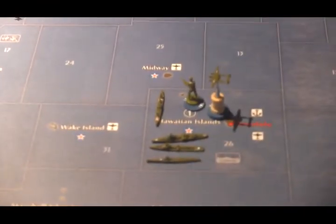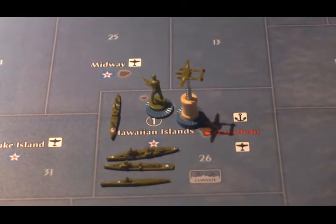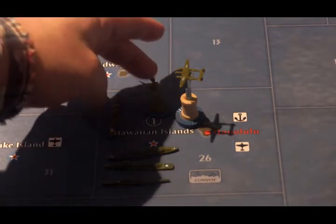Over on the Pacific side, in Hawaii, in Sea Zone 26, there is a transport, a cruiser, a destroyer, and a submarine. And in the Hawaiian Islands themselves, there are two infantry and two fighters.